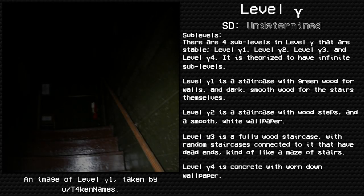Sub-levels: There are four sub-levels in Level Gamma — Level Gamma 1, Level Gamma 2, Level Gamma 3, and Level Gamma 4, though it is theorized to have infinite sub-levels. Level Gamma 1 is a staircase with green wood walls and dark smooth wood stairs. Level Gamma 2 is a staircase with wood steps and smooth white wallpaper. Level Gamma 3 is a fully wood staircase with random staircases connected to it that have dead ends — kind of a maze of stairs. Level Gamma 4 is concrete with worn-down wallpaper.